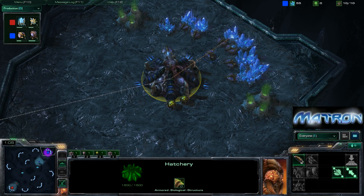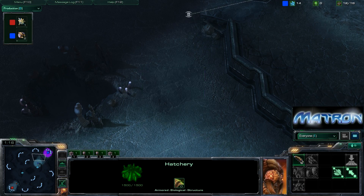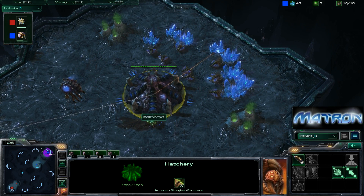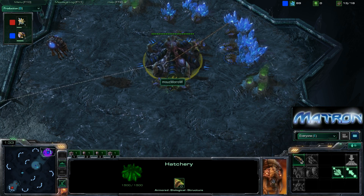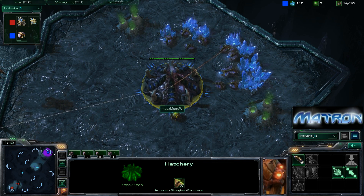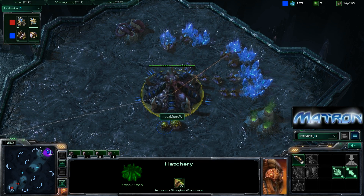We are on Zelnaga Caverns here, so it's going to be a shorter rush distance, and the natural is going to be susceptible to attack. A lot of paths for attack from both players. You can do run-bys as Zerg to the Protoss natural, but you're also going to be hard-pressed to defend it, as the Protoss player can throw down proxy pylons behind that high grass. Morrow has been going extractor first, then immediately pool afterwards before getting up that hatch.